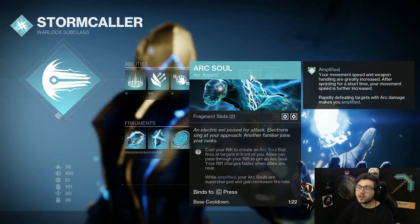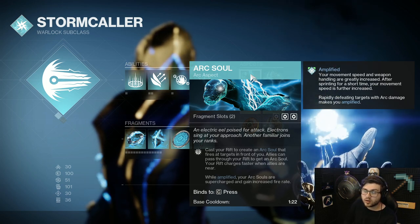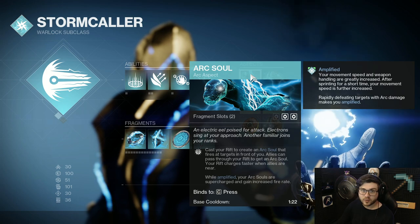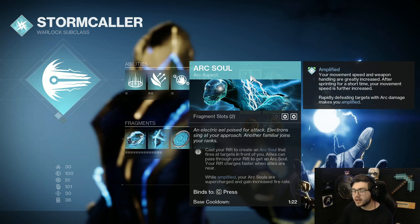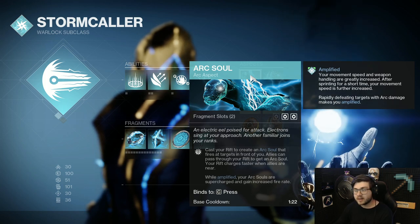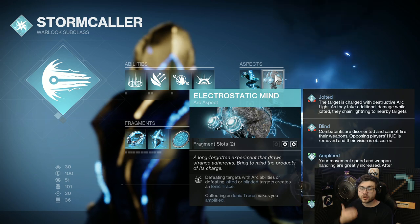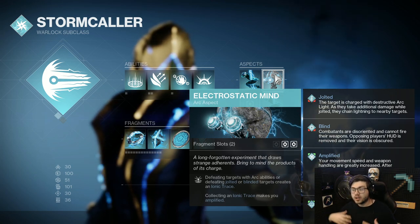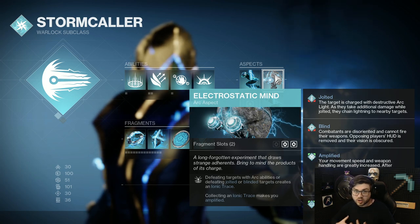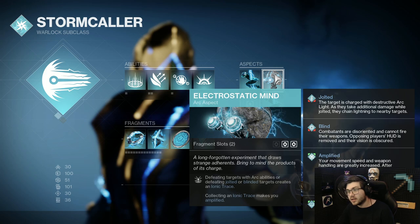My aspects are going to be Arc Soul, so my Rift charges faster when I'm nearby allies, and I will also be granting an Arc Soul when I throw my Rift down. This is very good for doing some extra damage even in endgame content — it just applies pressure to enemies and you can whittle them down without even having to shoot them. Electrostatic Mind is also going to be very good, because when you collect Ionic Traces you're going to become Amplified, which is obviously very good with Thundercrash or Torquemount. And whenever you kill a Jolted or Blinded enemy, it will spawn an Ionic Trace. This is an extremely good pair for this build because it's going to let you get a lot of ability energy back.